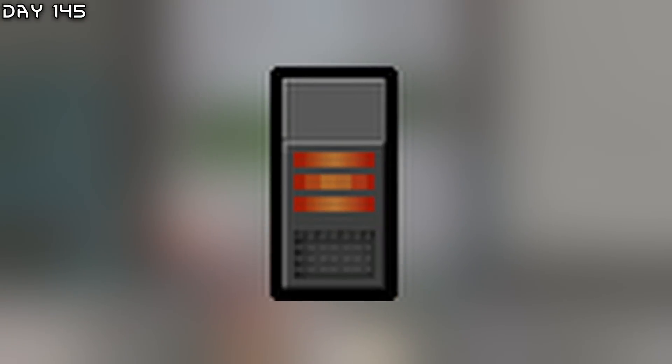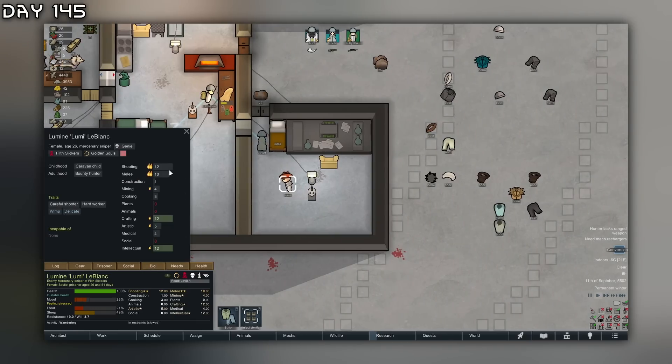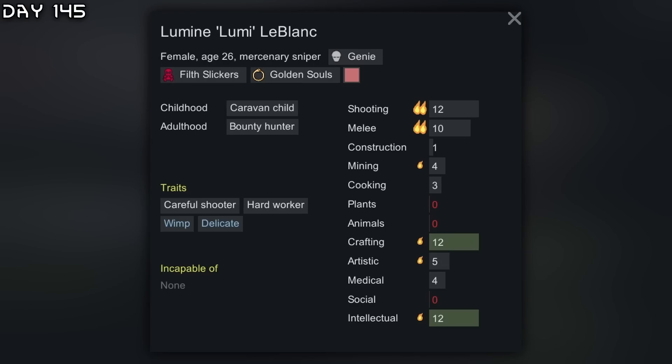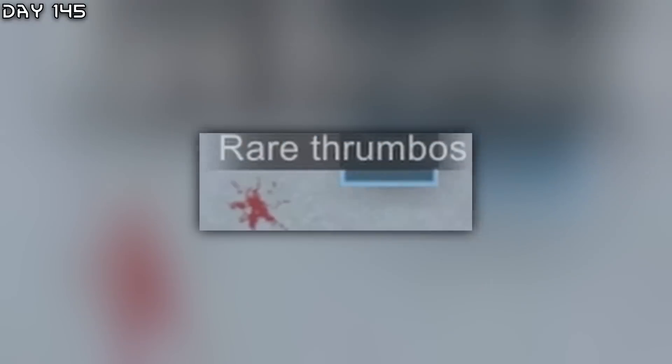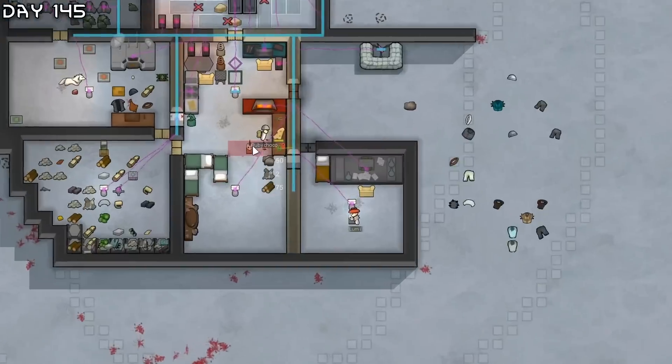Perfect - colony is flourishing. It is minus 49 Celsius out here - I'm going to need one more heater. We also converted Lumi - having one extra colonist will be great, but no more genies after this. They are horrible combatists.